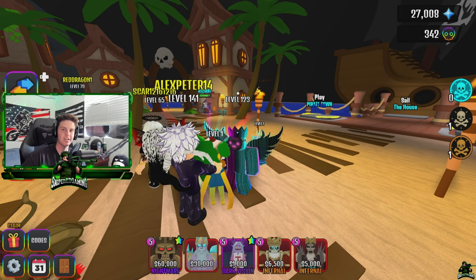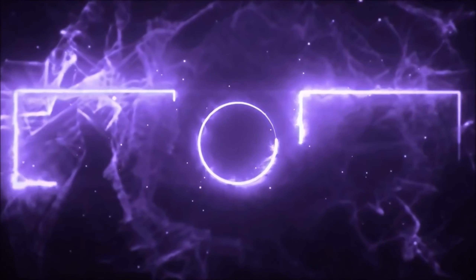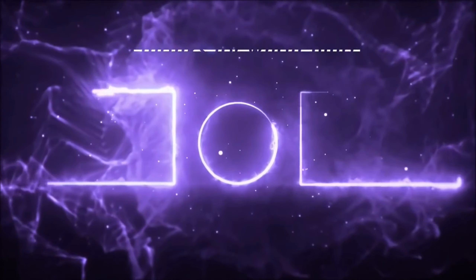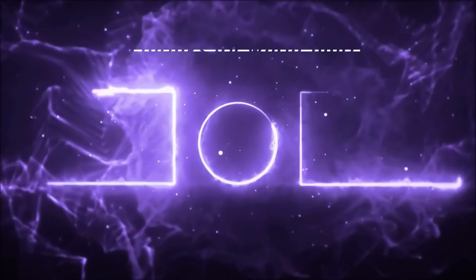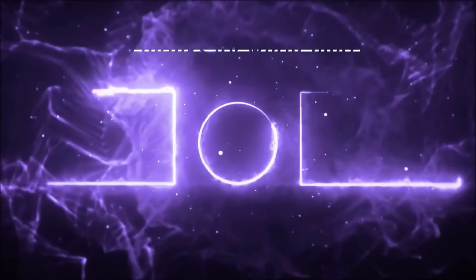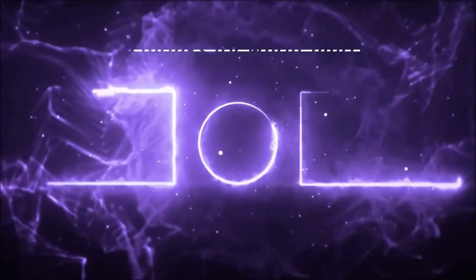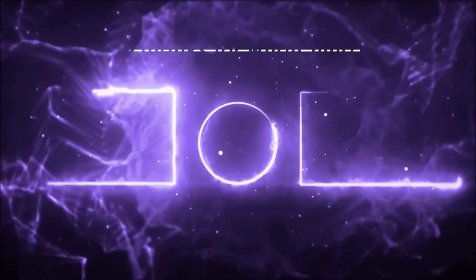So you guys can see the boss if you haven't — this is Crab Cove. I think I did Pirate Town in the last one, which is the easier one, and this one's kind of the harder one. Here's the Crab Boss: two million health. Wow, he is ugly — it's just like the last one. He's a pirate man. He's going to die quickly because my Amenras are just stupid overpowered. This boss is very AOE-based; if you don't have AOE, you're probably not going to be able to beat most of these. Like I said, Poseidon's good AOE and he'll come in handy.